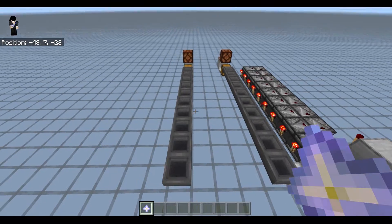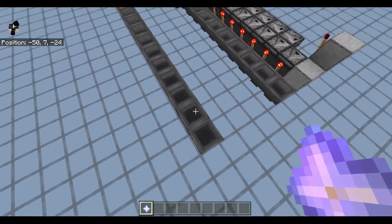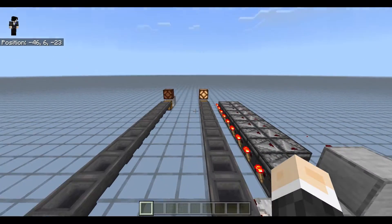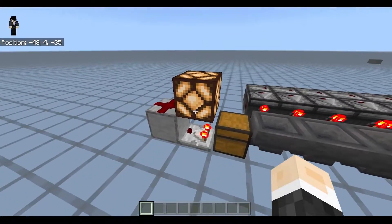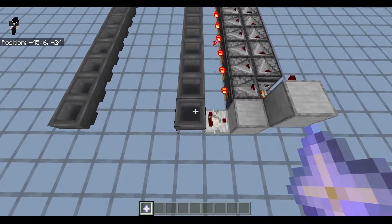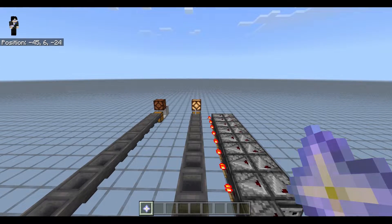Let's give this a test. I will throw an item in here first to show that this one arrives first, so we can throw it in here and throw it in here. As you can see, this one turns on first and this one turns on after. This lamp turns on once the items arrive at the chest, and you can see the accelerated line goes faster.